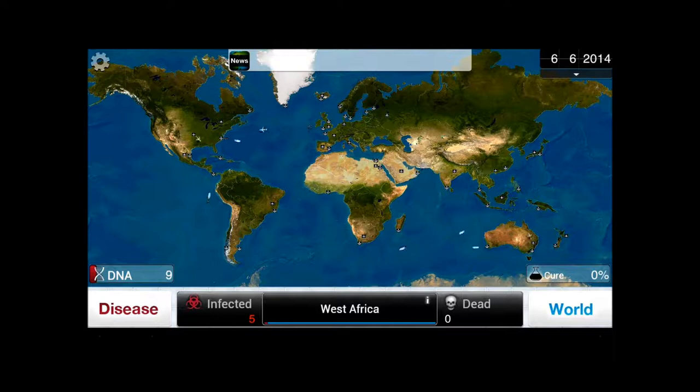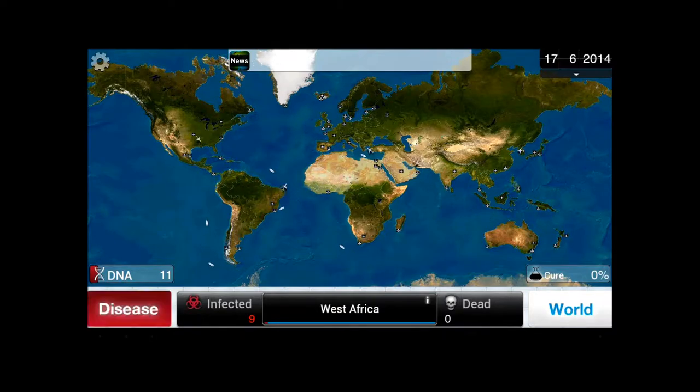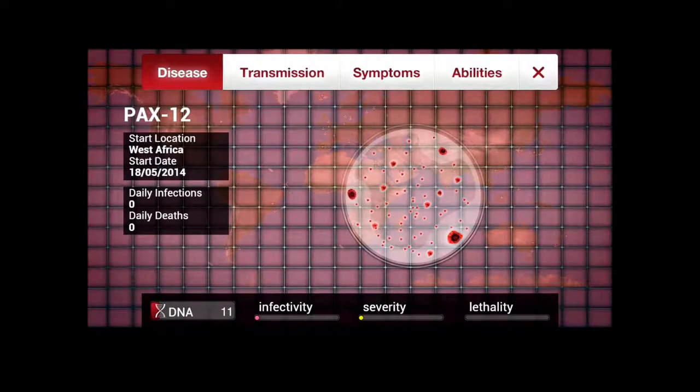See these little anchors? Those are ports. 'Flight 291 is now boarding, please proceed to gate 4.' And those little airplanes — well, airplanes and airports — those are ways you can spread. Now let's head over to disease — we've got 11 DNA. Here are our current stats.